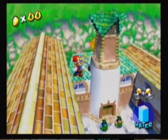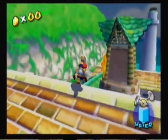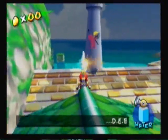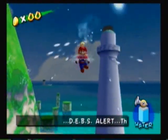But anyway, Bowser Jr. is going to be behind this lighthouse. And also, that globbing yellow stuff that you can see — that can only be destroyed by Yoshi's juice, so you can come back in. I believe it's a blue coin.